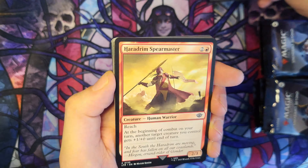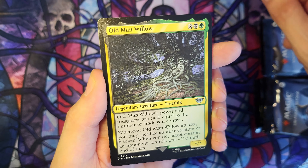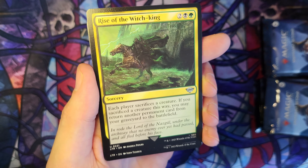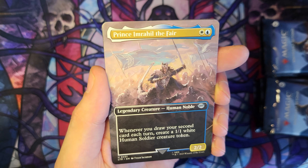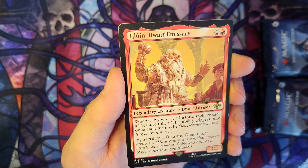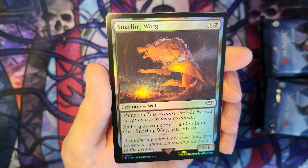Still only one real big hitter with Aragorn. Den of Thor, Ruling Steward. Old Man Willow — love that card. Rise of the Witch King. Voracious Fell Beast. And a Prince Imrahil the Fair Borderless. And Gloyne Dwarf Emissary. And a foil Snarling Warg.